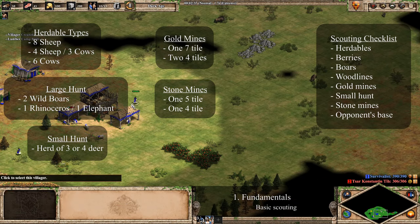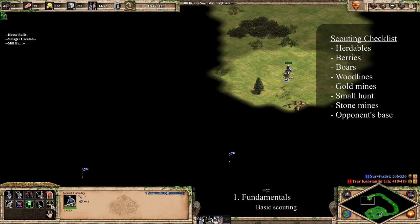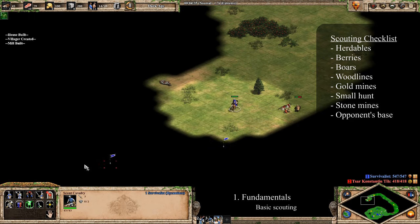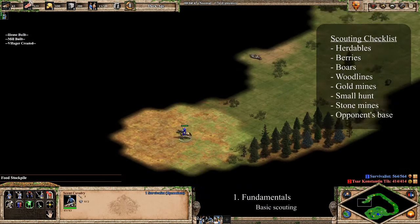The final resource you should look for is stone. You should have a main stone with five tiles and a secondary stone with four tiles. Don't worry if you can't find all of your gold and stone mines right away — as long as you know the location of one of them, you'll be fine. The last thing in the fundamentals section that you need to scout is the location of your opponent's base, which will allow you to know where to send your units when you want to attack, as well as where the enemy will probably come from. Once you've scouted the essentials, you can safely put your scout on auto scout to scout the rest of the map. There are other things you could be scouting, but we'll cover them in the strategy section.